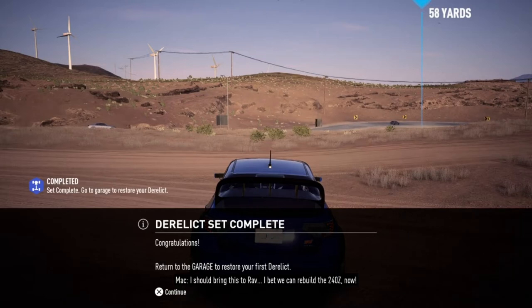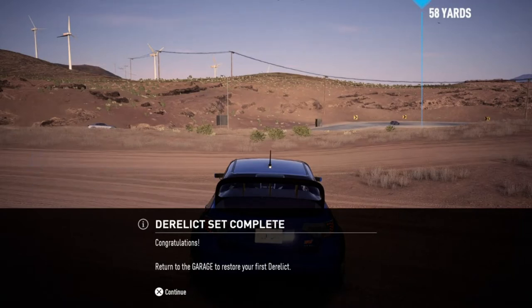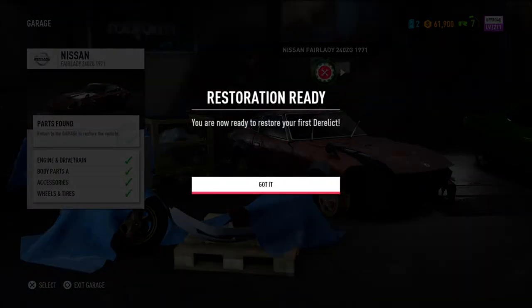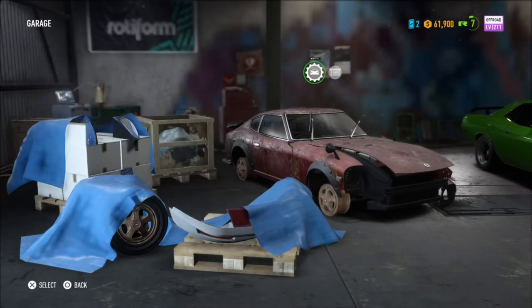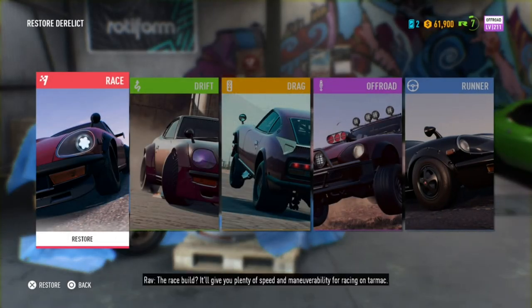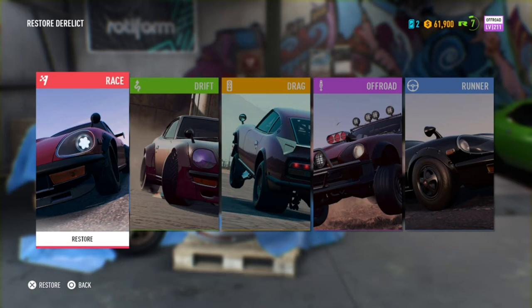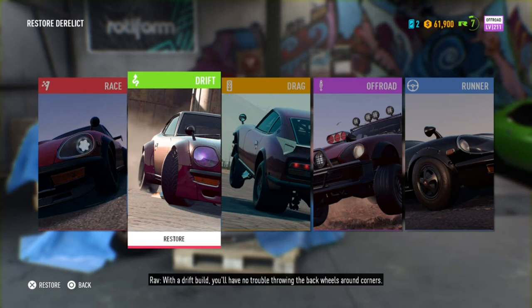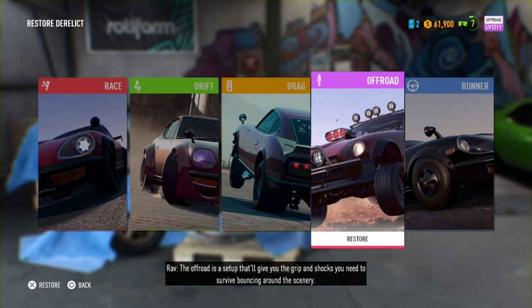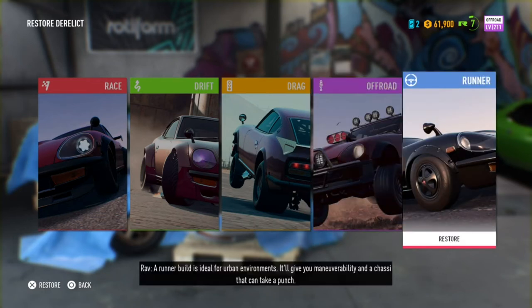[In-game dialogue] I bet we can rebuild the 240Z now. I heard you found something interesting out there — want me to have a look? What kind of build do you want for this one? The race build gives you plenty of speed and maneuverability for racing on tarmac. With a drift build you'll have no trouble throwing the rear wheels around corners. A drag build is all about raw power in a straight line — forget cornering, this is all about the quarter mile. The off-road setup gives you the grip and shocks you need to survive bouncing around the scenery. A runner build is ideal for urban environments — it gives you maneuverability and a chassis that can take a punch.